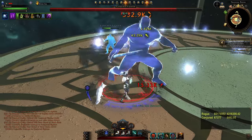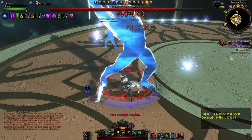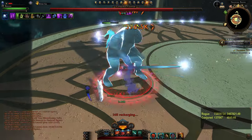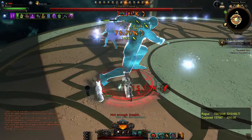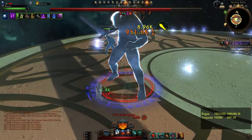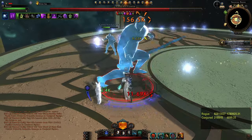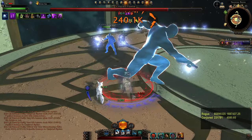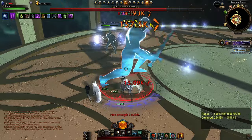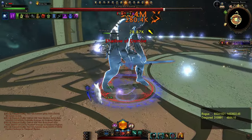You'll get two shadow of demise activations within that one artifact call. Outside of that, just make sure you maintain the disheartening strike buff. You can use disheartening strike when your shadow of demise triggers, then use the same rotation: stealth, shadow strike, lashing blade, impact shot. There is a way to optimize it slightly further by triggering one with the shadows just before shadow of demise triggers, giving you the 5% buff for your next shadow strike and lashing blade, but we kept things simpler here.